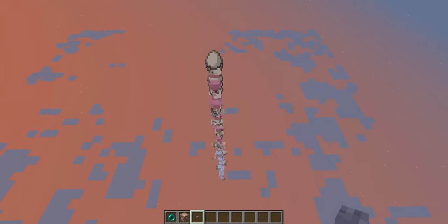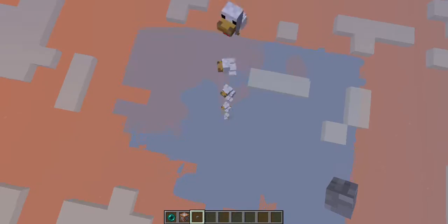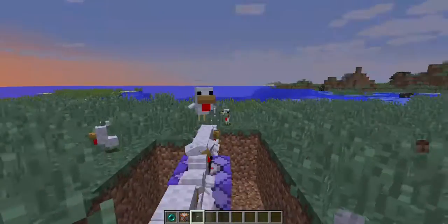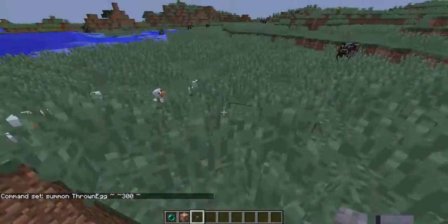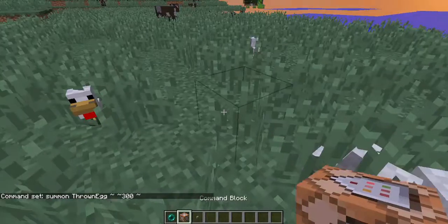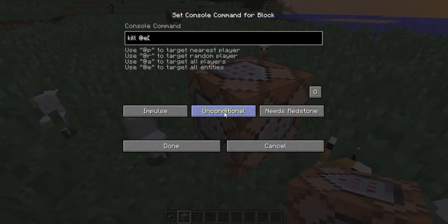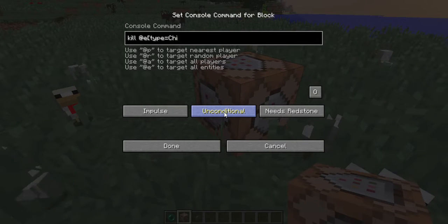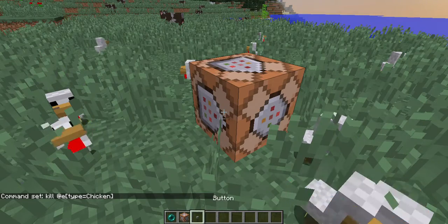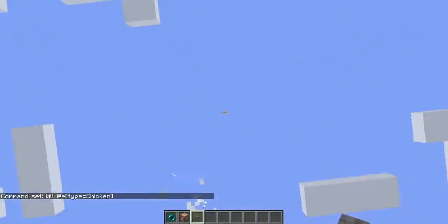The beam is too powerful and it's pushing the chickens down. Oh no, it actually glitched the chickens down. Boom — the chickens are falling down. I'm stopping this command block now before it glitches my world and it crashes. There we go — everyone is dead.